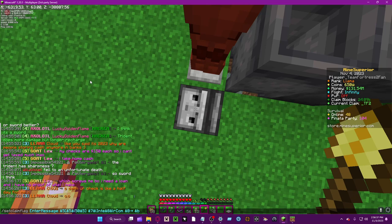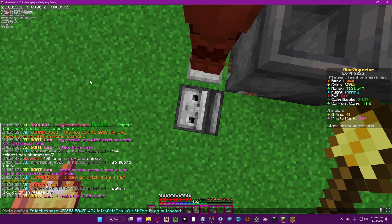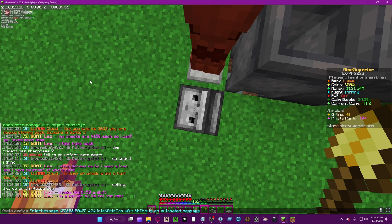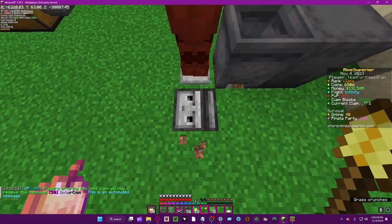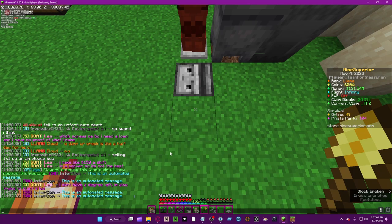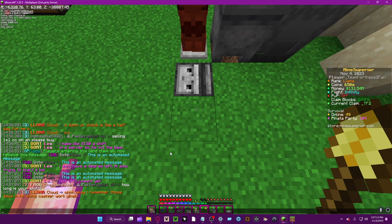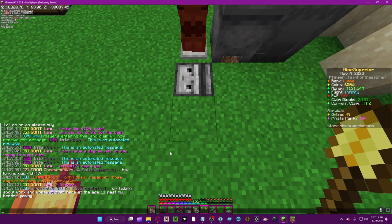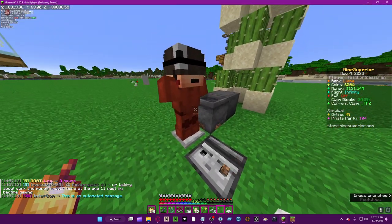So I can just type something like 'this is an automated message'. Just enter that. And then, to confirm it works properly, step off of it and then step onto it. You can also do an exit message, but I never really use it. I think you could use it for shop NPCs where it's like 'come back later' and stuff.